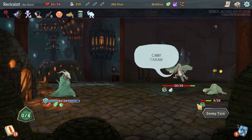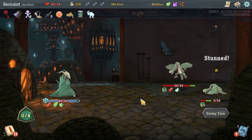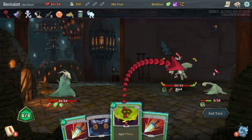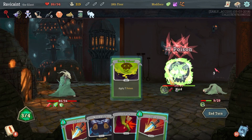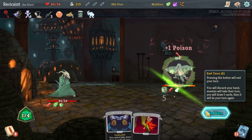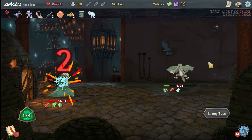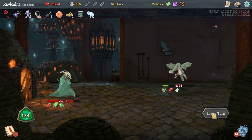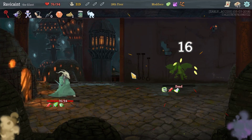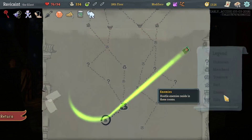Let's do Envenom, Poison Stab, strike, strike, Survivor, end turn. That's probably going to transfer over to this guy — and you'll be dead next turn and transfer it over. So we're going to go Poison, strike, strike — this is going to hurt, I'm going to take 10 points of damage. He's dead, but still 10 points of damage. We're going to go Riddle with Holes again.